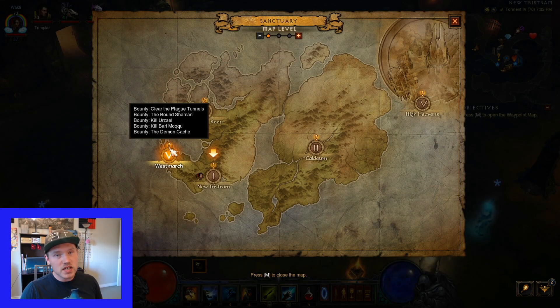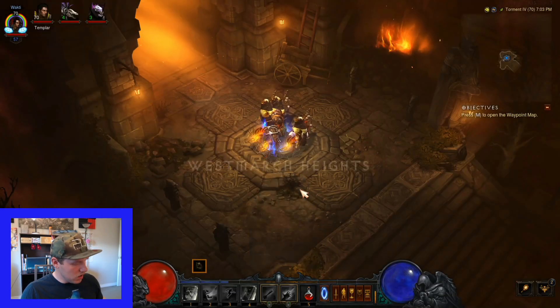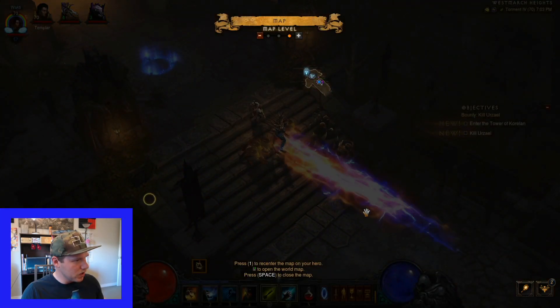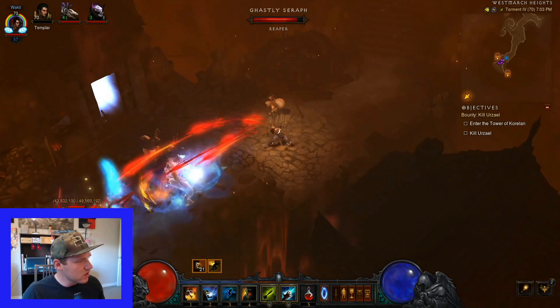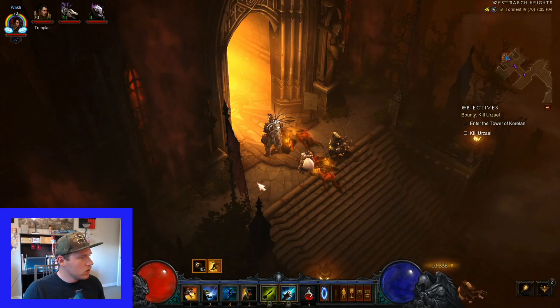A good quick tip for killing Urzael - the map is very twisty-turvy, so look for the bounty of Kill Urzael. That way you'll know you'll get him, because he's the bounty right here. It won't be confusing because it's going to take a lot to get to him. Just so you're aware, we're doing this on T4 to see if we can bust everything out. It should be easy enough.